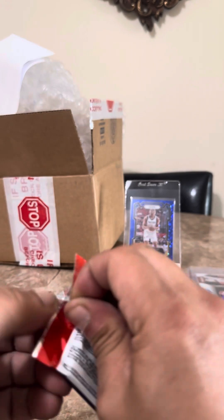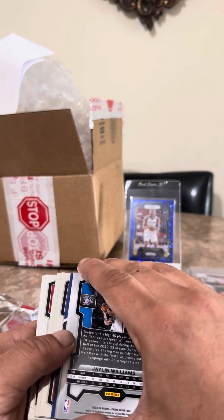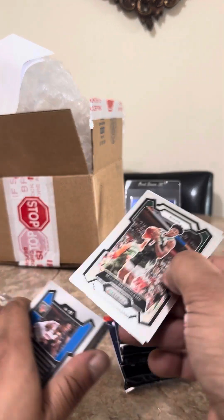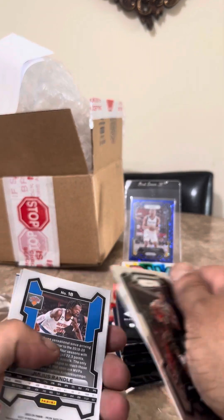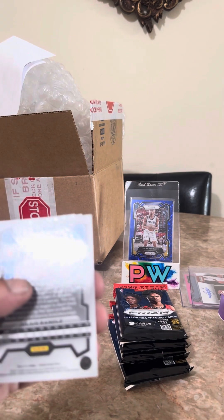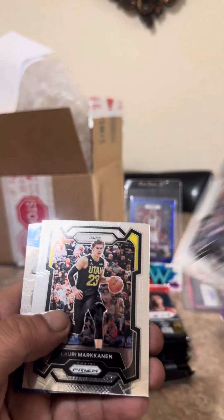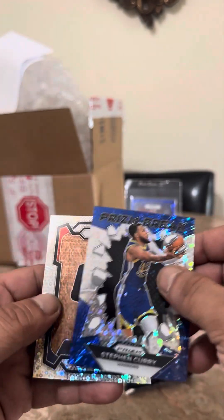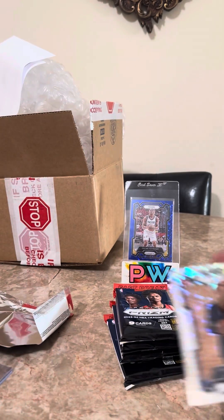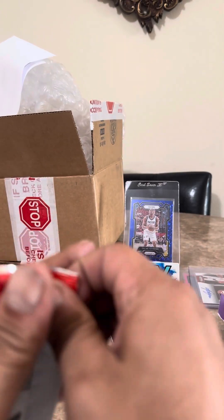A couple packs left — why are these cards so backwards? There go the rookies. Prism Break stuff — Steph Curry. Wow, I got two of that guy in one box! Come on, Panini — you gotta bless me, you can't do me like that.